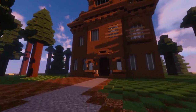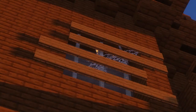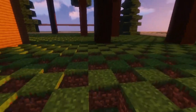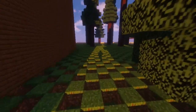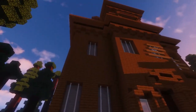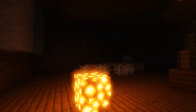Coming in at number six we have HunterBrock9, and I am very excited to see this build. Look at this — they've got boardings up at the window, custom trees, my goodness! The ground is questionable but the front of this build is oh so beautiful. This is number six — just imagine what we've got in store for numbers five through one. This is an amazing build.